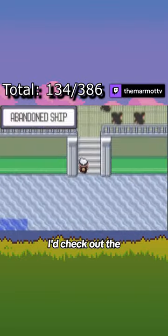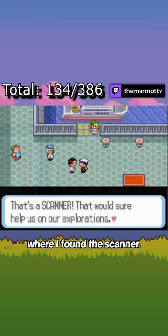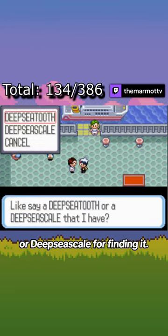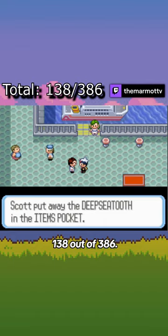Finally, I decided I'd check out the abandoned ship on the water route east of Dewford, where I found the Scanner. I was given a choice of Deepsea Tooth or Deepsea Scale for finding it. I chose the Deepsea Tooth, and ended at 138 out of 186.